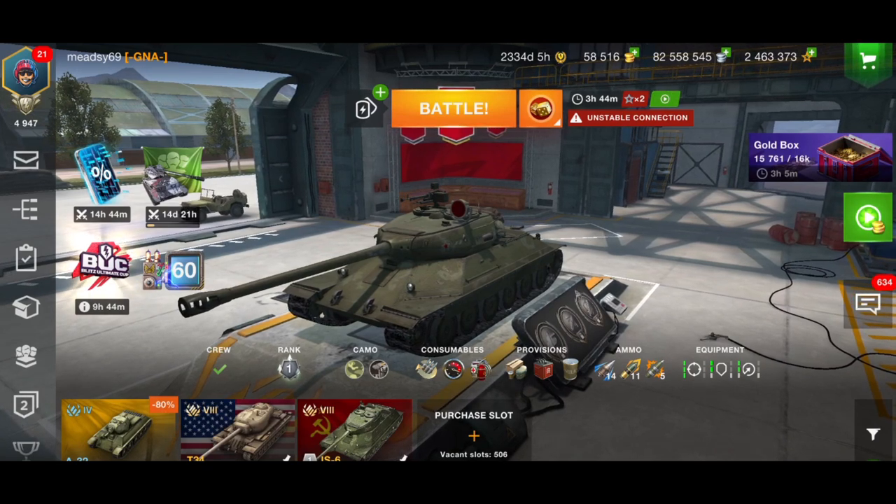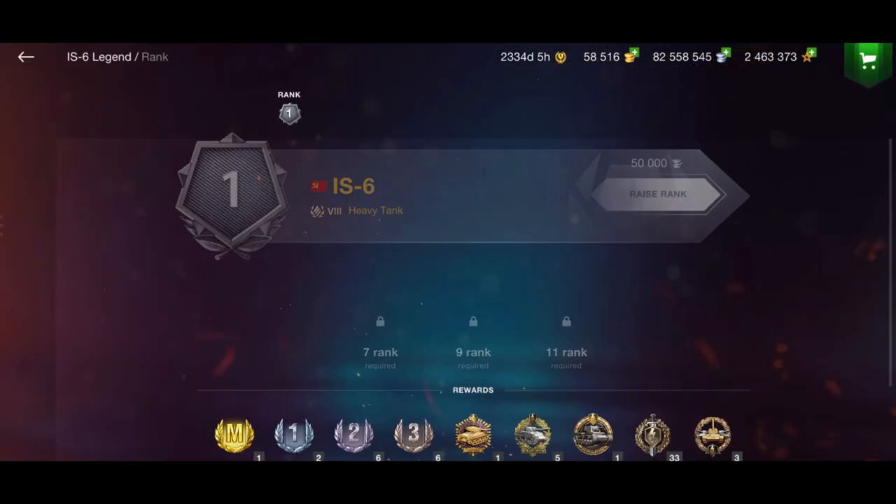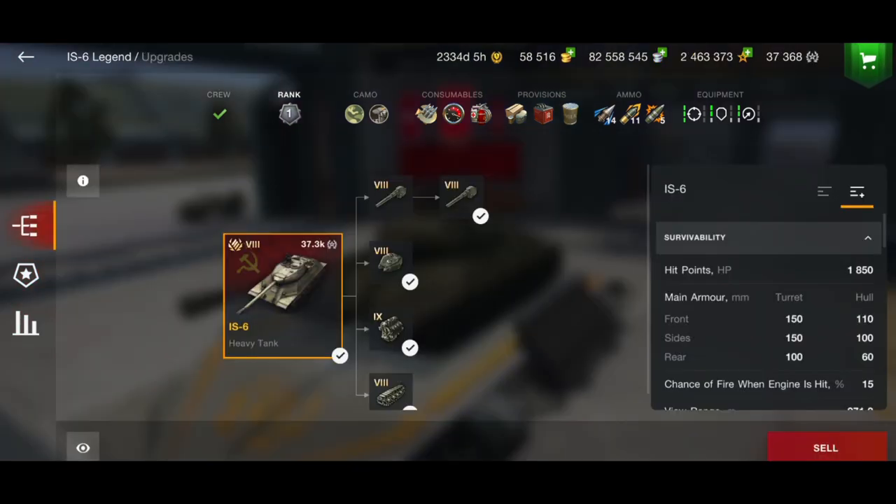The first one is the IS-6. Back in the day the IS-6 was one of the best premium tanks — everybody had one when I joined the game, and everybody used to run double IS-6s because of the plus-two minus-two matchmaking. The IS-6 was very good against tier sixes, and it also had preferential matchmaking so it only saw up to tier nine, not tier ten.